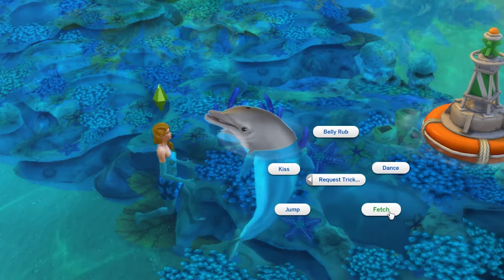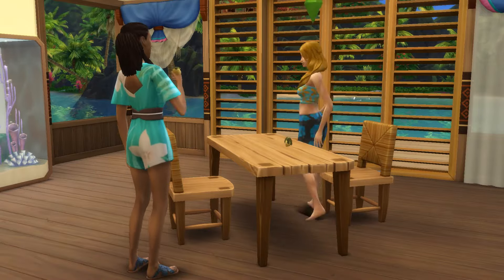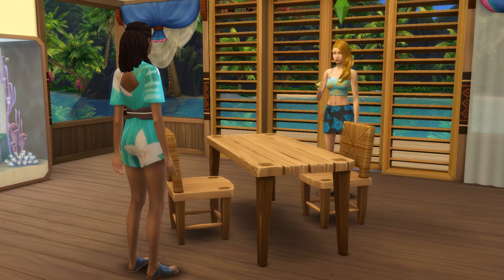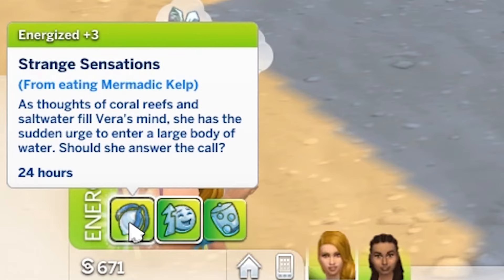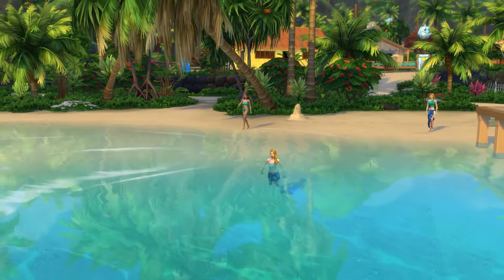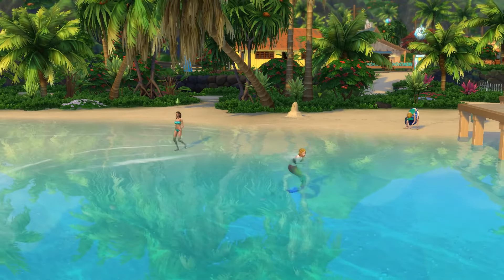Alright, so you've got your mermatic kelp. All you need to do is have your sim eat it, in which case they will receive a moodlet making them energised for 24 hours, which is calling them to a body of water. If you have your sim enter a body of water within the 24 hours that this moodlet is active, they will transform into a mermaid.